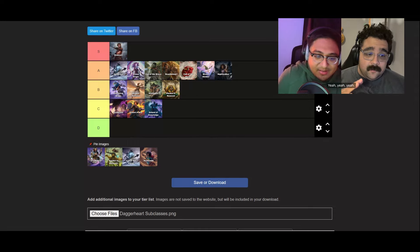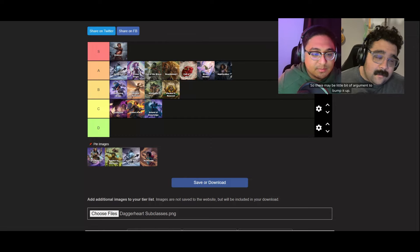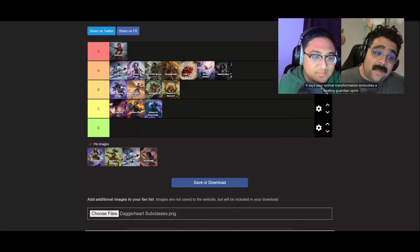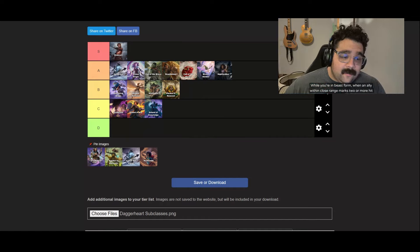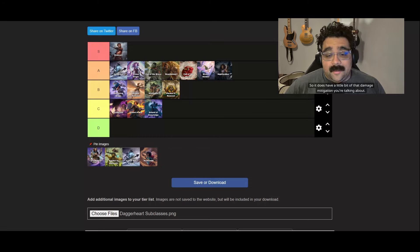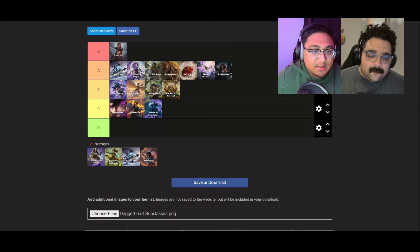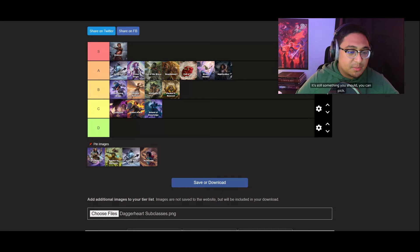Looking back at Warden of Renewal's mastery — it actually uses Beast Form. While in Beast Form, when an ally within close range marks two or more hit points, you can mark a stress to reduce the hit points marked. That's some damage mitigation. It doesn't move the needle much for us, so B is still where it belongs. You still get Beast Form access, which is why it's not C tier.